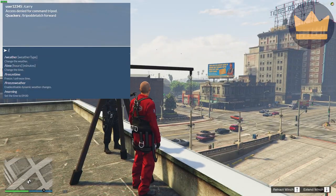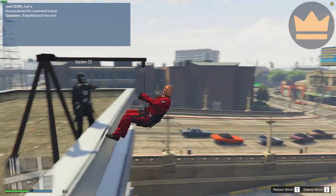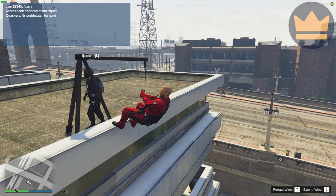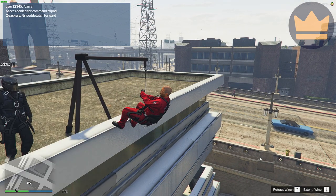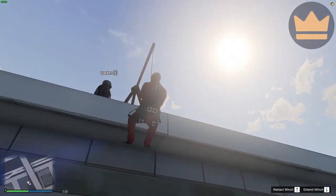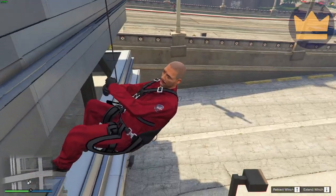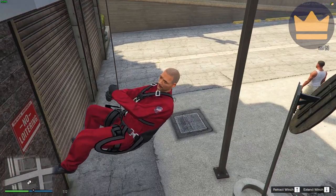My next command is slash tripod attach. This is going to attach me to the hook, and using the arrow keys — you can see them in the bottom corner of my screen — I can now go up and down. I'm going to head all the way down to my other player down here.